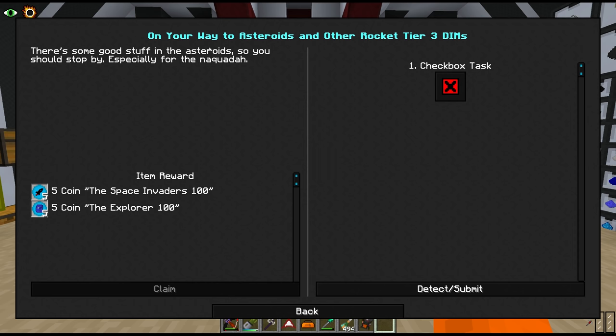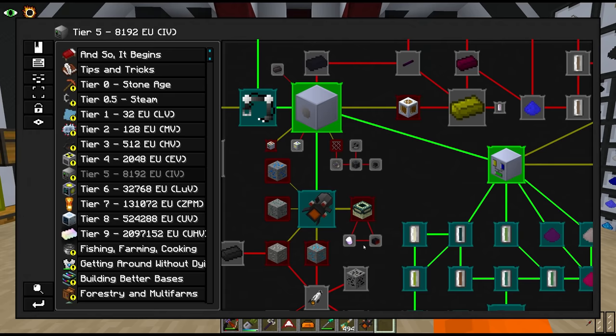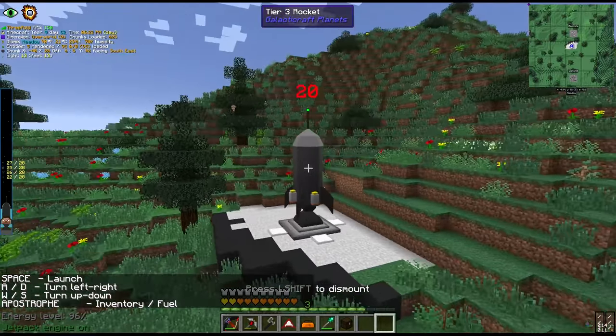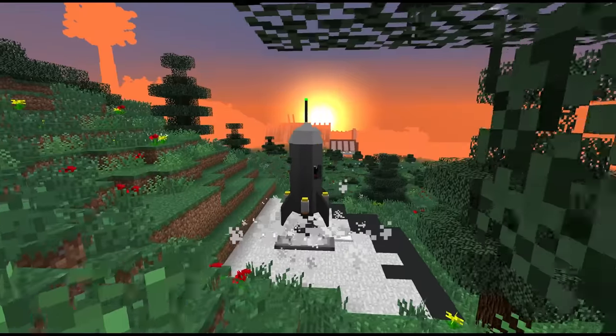Let's double check to make sure we've unlocked the prerequisite quests in the IV tab. Our destination is the asteroid belts where we can apparently get Nikwada. We don't think we'll be staying very long - we just need to dip in, grab some asteroid rock for the quest and go back later for the materials. That is a cool looking rocket. We give it our LMP fuel - eight cells takes us to full capacity. Let's do this.